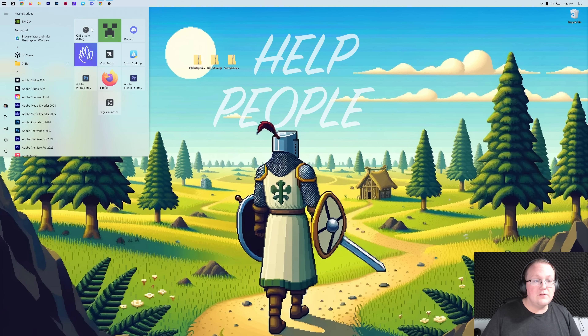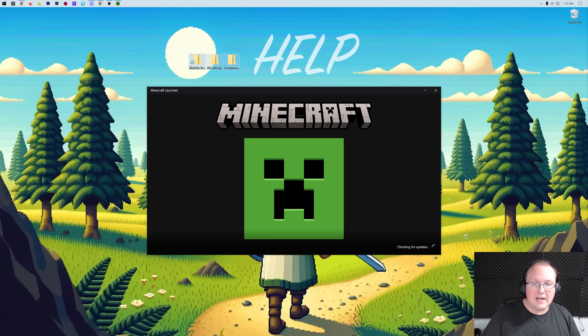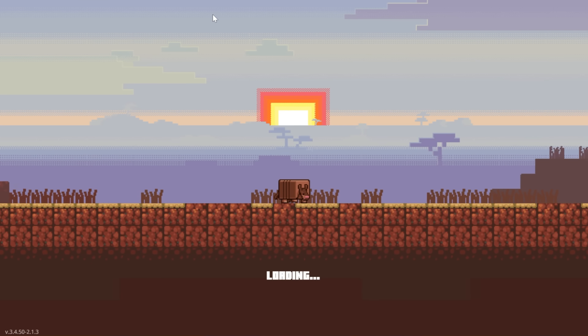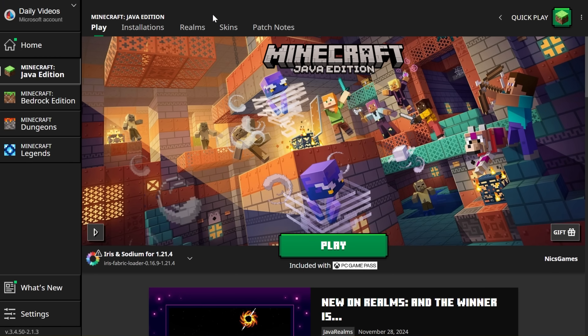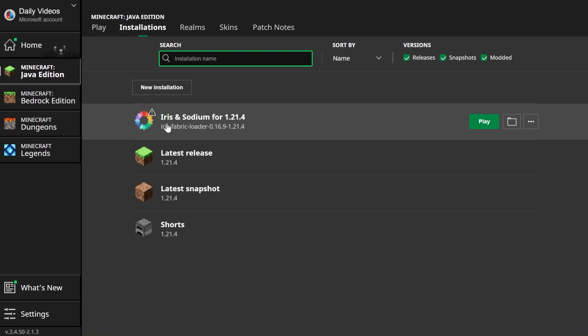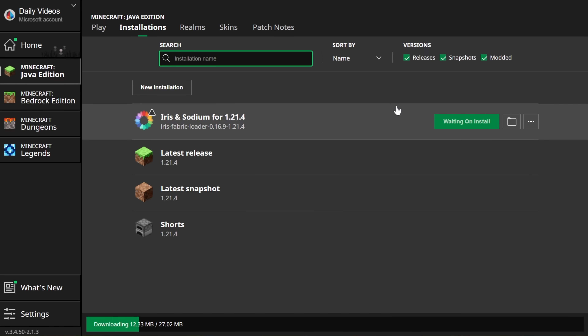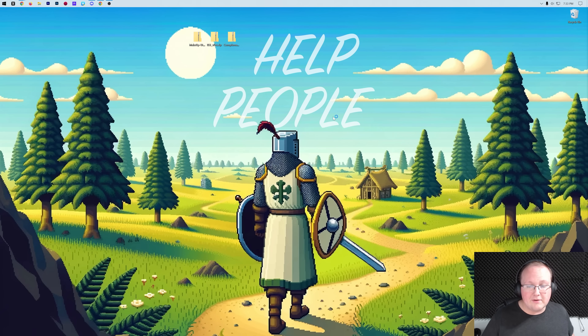Now let's get our shader packs installed. To do that, we need to play Minecraft using Iris — open up the Minecraft Launcher. You'll now have an Iris installation. It's already selected, but if you go to Installations you'll see 'Iris and Sodium for 1.21.4.' Click Play, then Play again — it's just warning you that you're playing modded Minecraft. Minecraft will open with Iris Shaders installed, and from there it's super easy to install our shader packs.